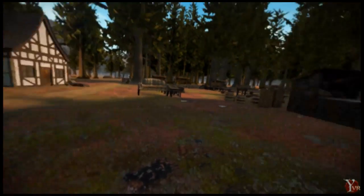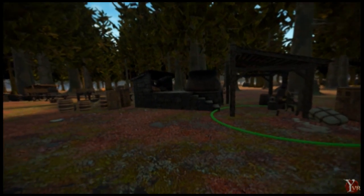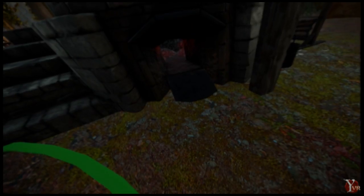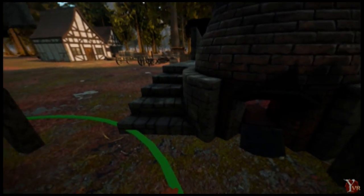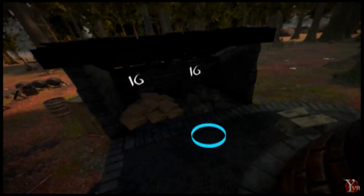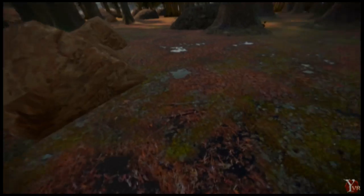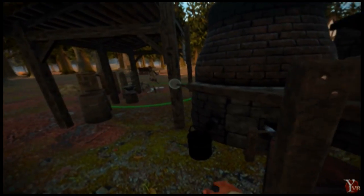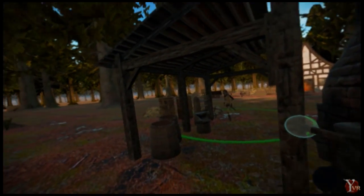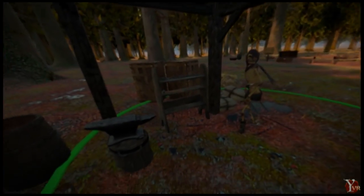I'm going to go over how to use the smelter in another video, but you can see we've got a custom-made asset — this is actually our first custom-made building for YourVR and it's pretty cool. You just take your coal, take your iron, put it into the top, then work the bellows to get the heat going nice and hot. It forms a bloom — I'll do a whole video on how to smelt iron and get your ingots.